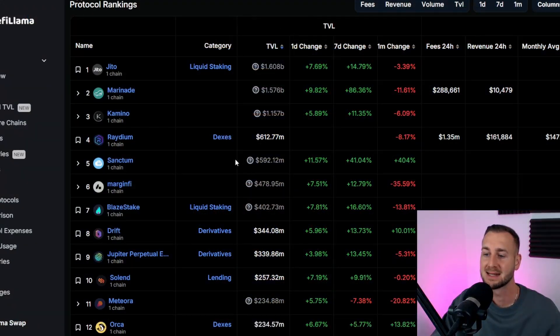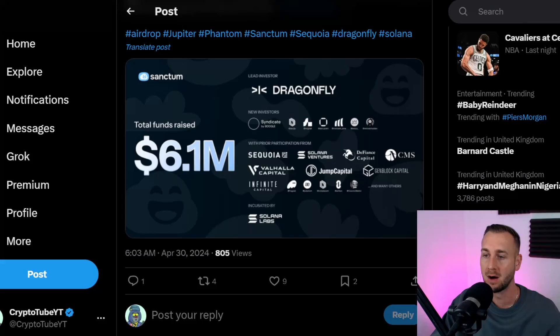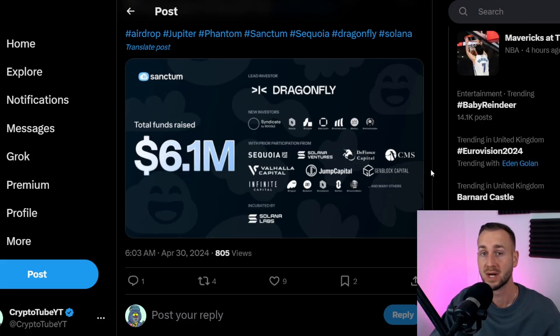So why do this? Sanctum is the fifth largest TVL protocol on Solana right now — though a lot of that TVL is from people farming the rewards, so take those numbers with a pinch of salt. What I do know, and why I think it's plus EV to get involved, is that JITO was the best airdrop we've had on Solana thus far. If Sanctum drops a token, hopefully it can do well too — though not as well as JITO, since fewer people were paying attention back then. Sanctum has raised $6.1 million, which makes me think a token is coming.